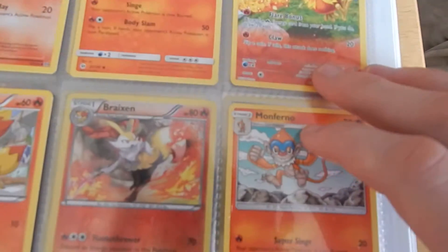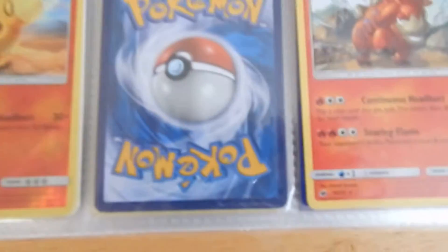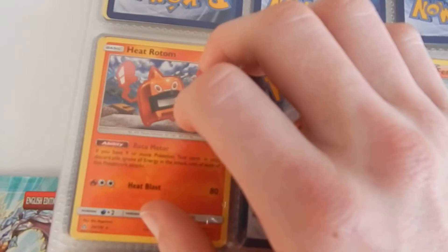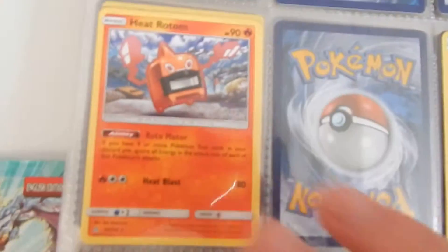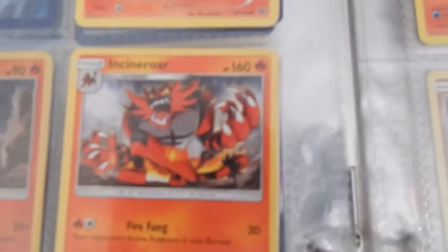We got a Finikin — we have three of these Finikins — a Braixen, foily Braixen, then a Monferno, Ultra Prism Inferno, a shiny one. And we got a Comfey, and Ultra Prism Rotom — they started making these in Ultra Prism, they're pretty good. Then we got another Finikin, a Litten, and I finally finished off all three of the evolutions — I just found my Litten, Torracat, shiny one. And Incineroar, not shiny.